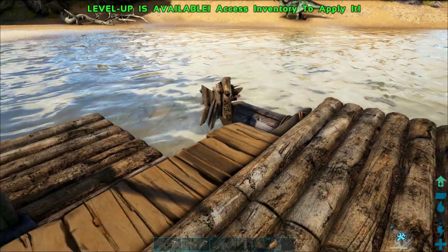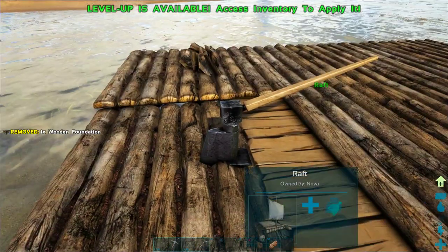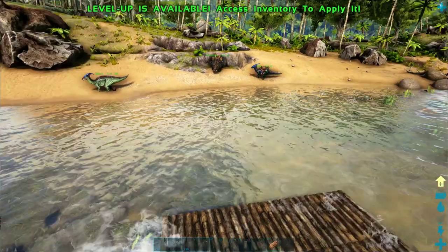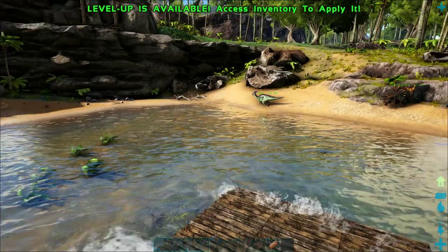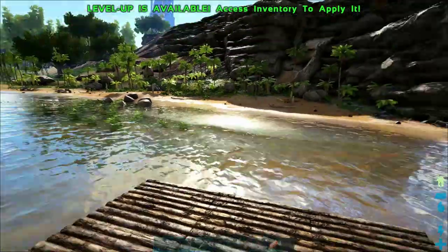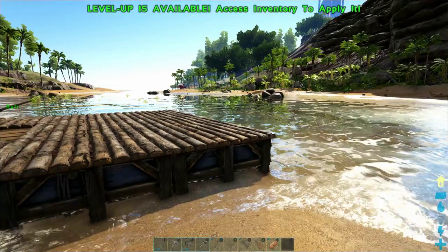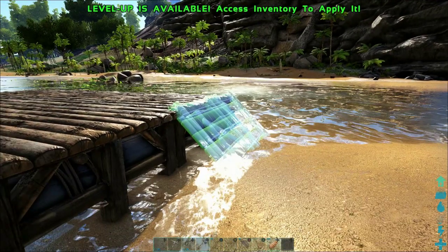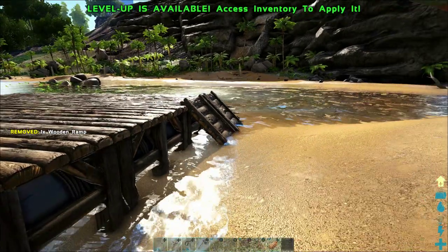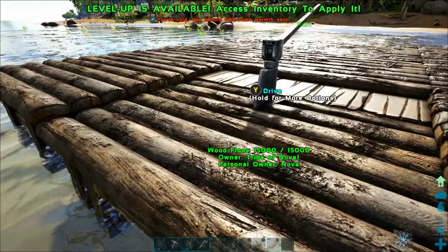By doing that we've only got one tiny spot where the raft is actually exposed, but on the next episode when we build our taming pen we're going to make a little house around the rudder so that will also be completely covered. We have a totally covered foundation — nothing can possibly hurt us from the bottom and nothing can hurt the raft from the top unless it demolishes those wooden foundations. The next thing is to pick up some ramps, because it's actually impossible to jump up onto these foundations from the water at this point.